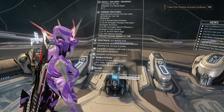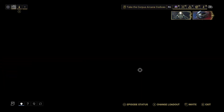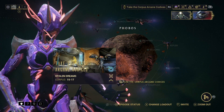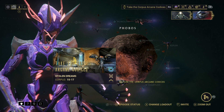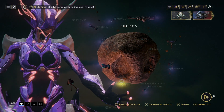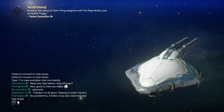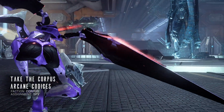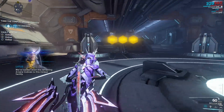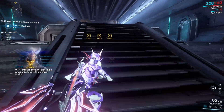Next step is to take the Corpus arcane codices. It's a spy mission over here on Stolen Dreams, so we'll go loud until we get near the actual vault doors — same as the last couple we've done.